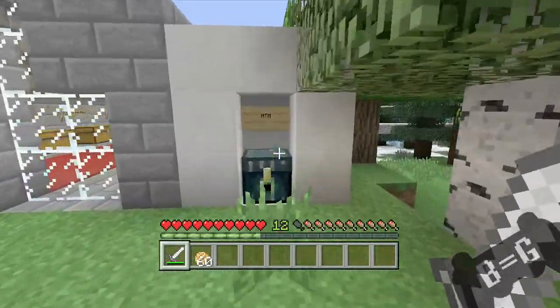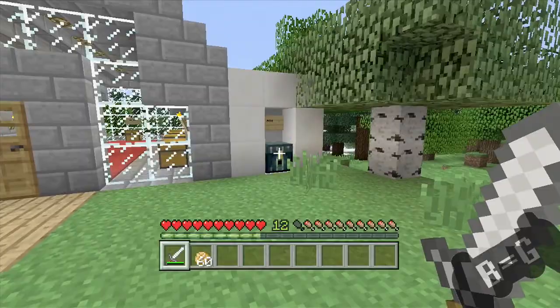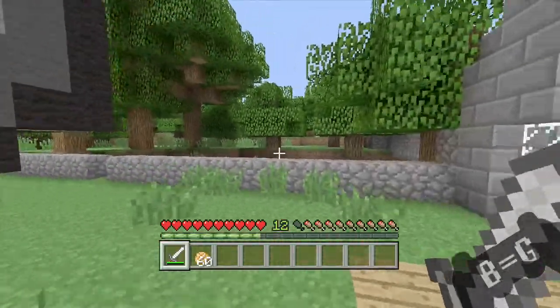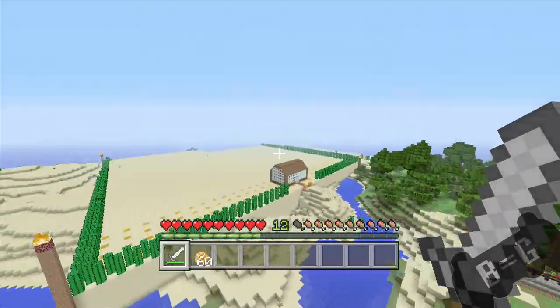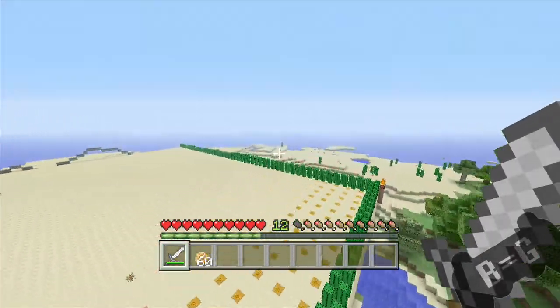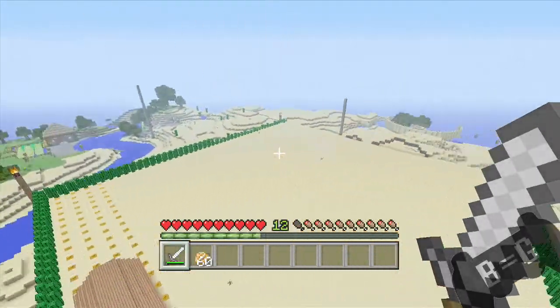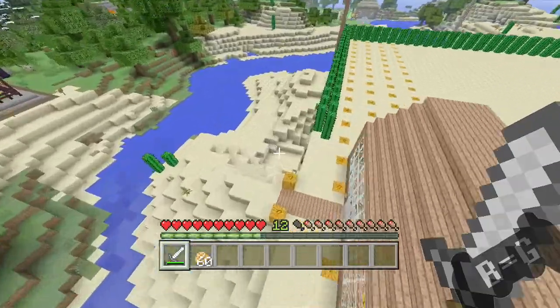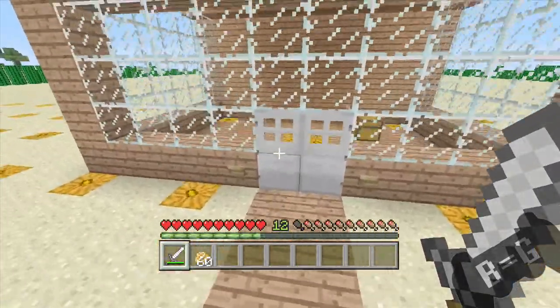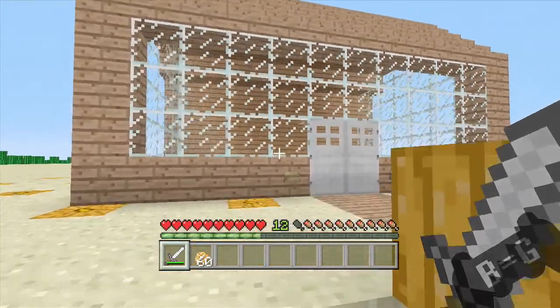I also added an ATM next to McDonald's — kinda looks like an ATM, kinda looks like a fail, but it's my attempt at it. And then Poopy bought a 100x100 plot going from the Town Hall to his piece of land, and decided to build what I consider looks like the Krusty Krab, in my opinion. But he swears that it's not.